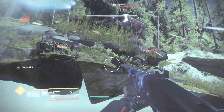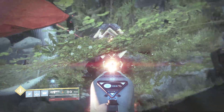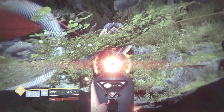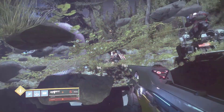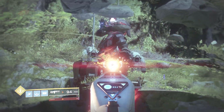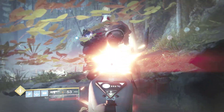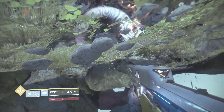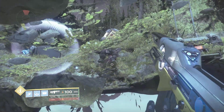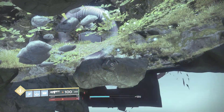We can also shoot enemies from underneath the map. You've probably noticed the weird gun setup - I'm not rolling the Huckleberry today because I'm using the Prometheus Lens. I found out this gun can shoot right through the ground because of the effect it makes. We can shoot right at the ground and wait for the circle to expand - the exotic perk makes that circle expand and it can damage enemies through walls.